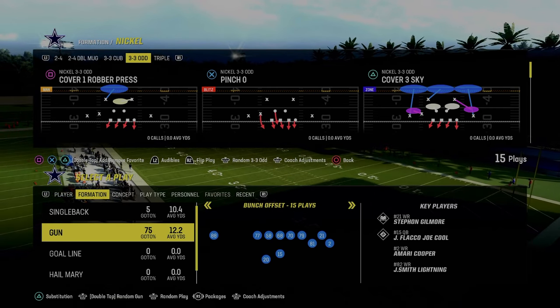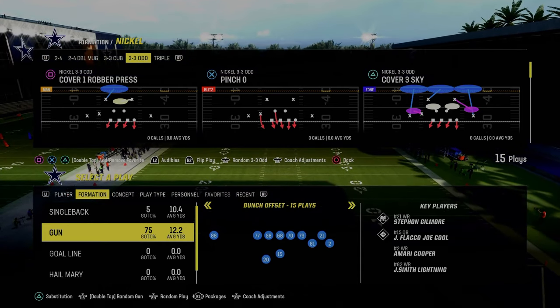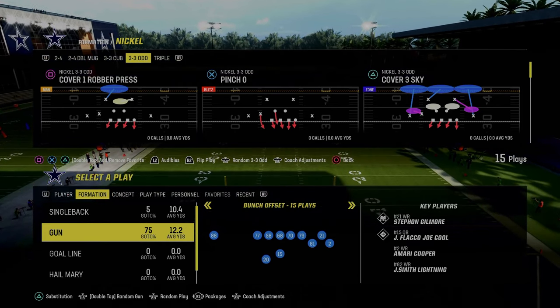Today's video we're going to show you the best blitz post-patch in Madden 24, and it's going to be coming out of the Nickel 3-3-5 Odd formation in the Baltimore Ravens defensive playbook.